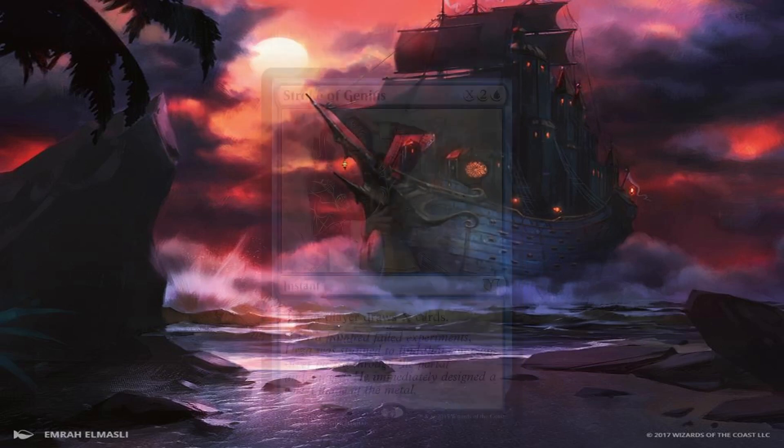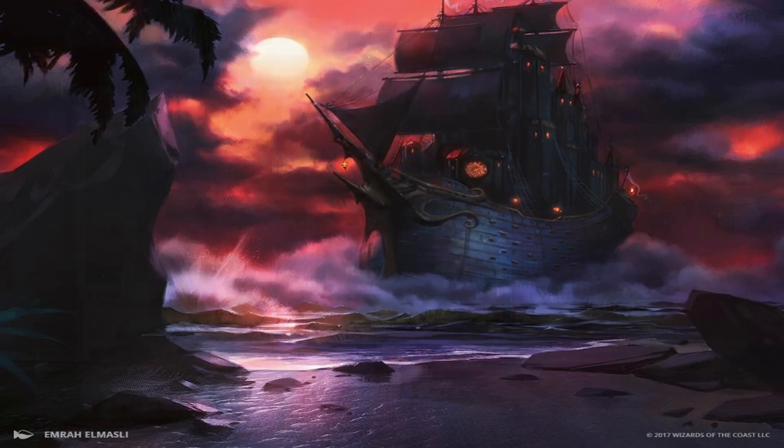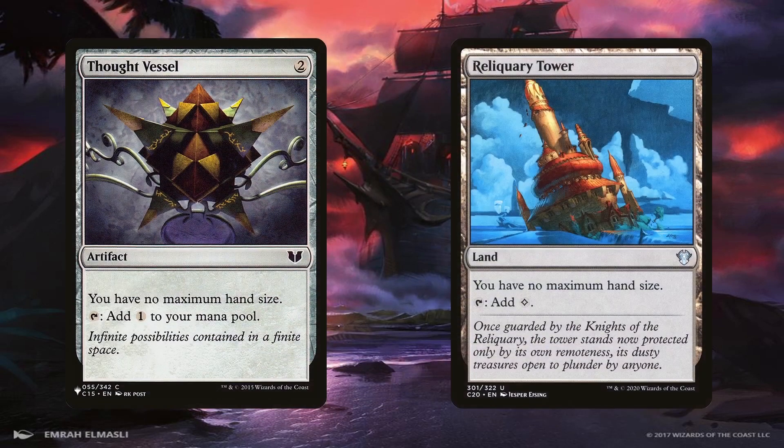The deck does have Stroke of Genius as a way to draw a ton of cards at instant speed without relying on any synergy. Sometimes we have to recover after a board wipe or an empty hand and just want to draw into a ton of cards without restriction. Since the deck generates a ton of mana, it's very possible to sink a ton of it into this and draw an epic amount of cards at the end of the turn before ours. With all the cards we're drawing, the deck is running Thought Vessel and Reliquary Tower to keep our fat hand. Thought Vessel is also a very cheap and effective mana rock. Reliquary Tower is a mana-generating land that doesn't enter tapped, and tapping for colorless is useful for paying for Deep Fathom Skulker's ability as well.